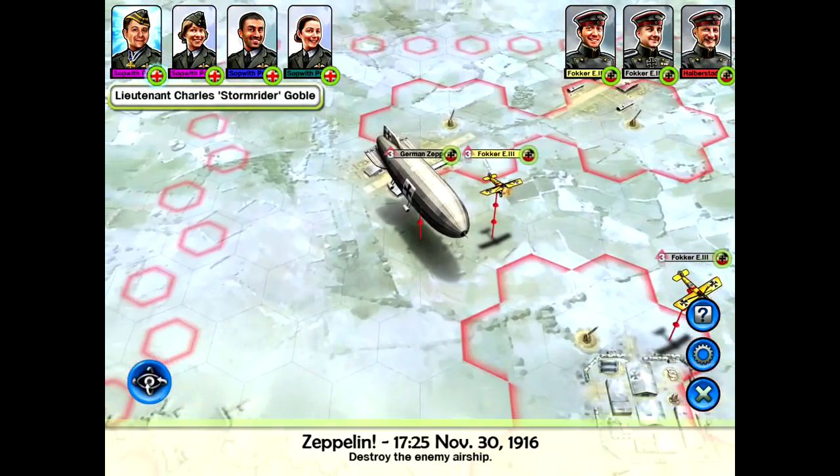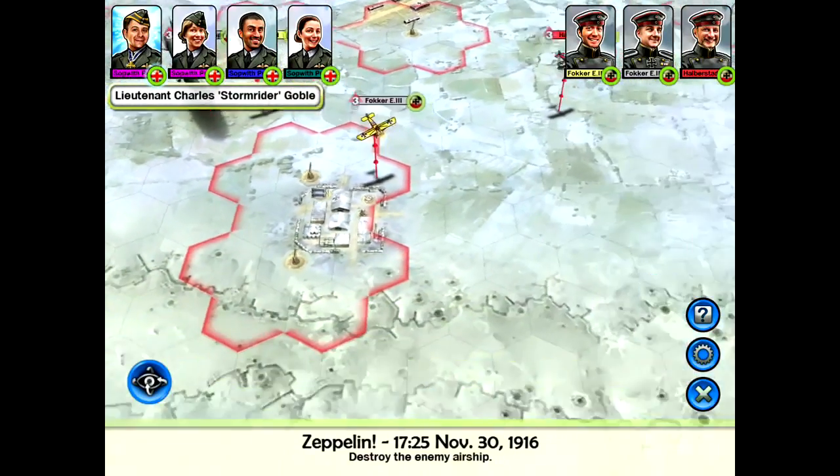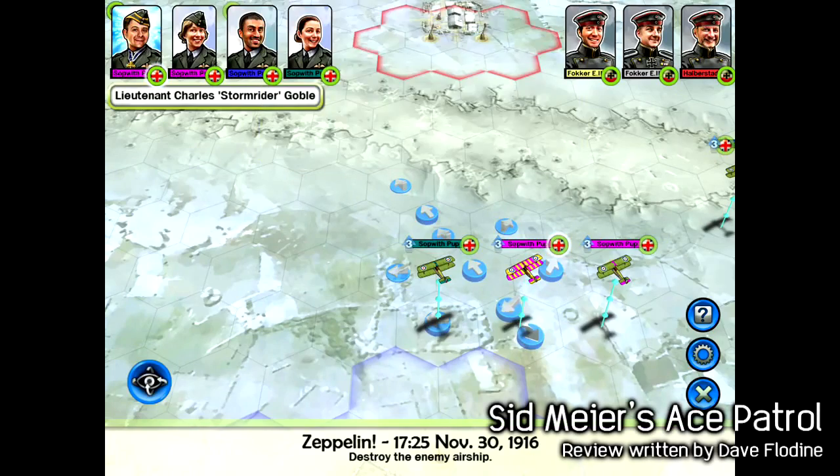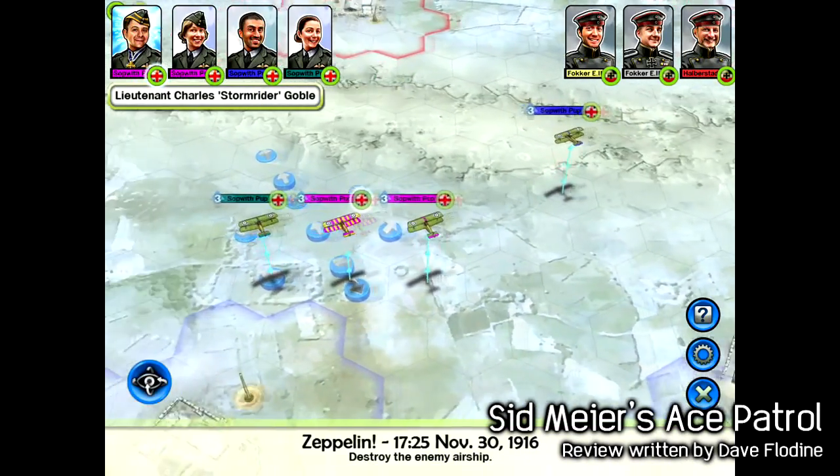Sid Meier's Ace Patrol is the latest experiment from the acclaimed creator of the Civilization series. In fact, it's a game that actually echoes some of the combat changes made to the series back in Civ 5.